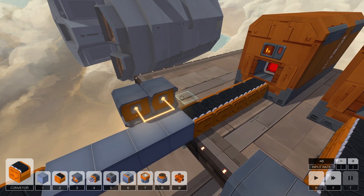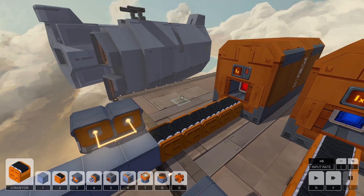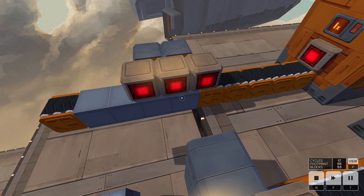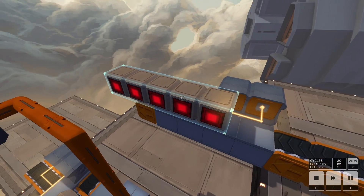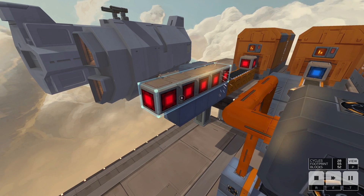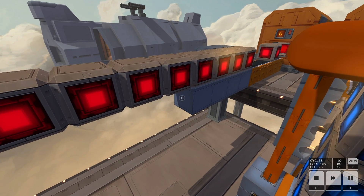This one is really simple — all you need is the welder, the conveyor, and some normal blocks. As soon as this one hits these blocks it comes to a standstill, and the last one is going to push it over the edge. This last conveyor is important because without it, it just keeps building infinitely — the last block gets pushed onto that conveyor and that's what carries it on.